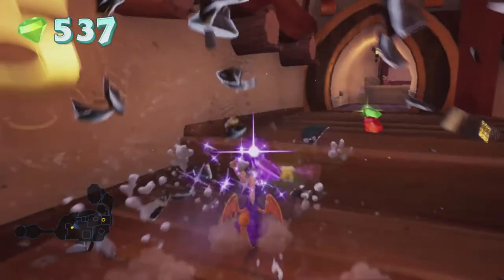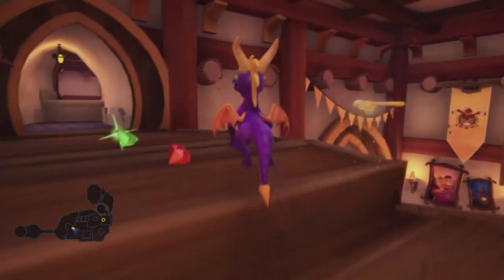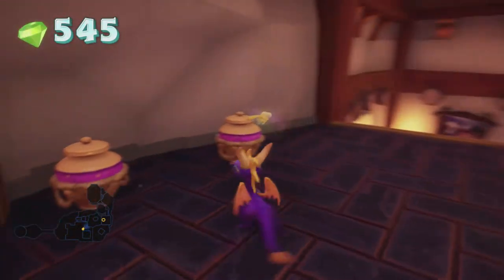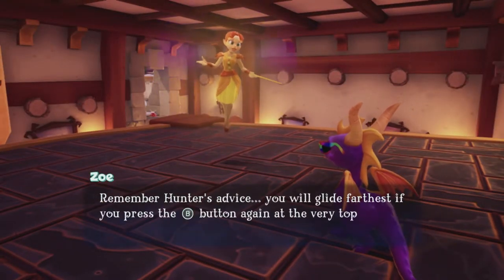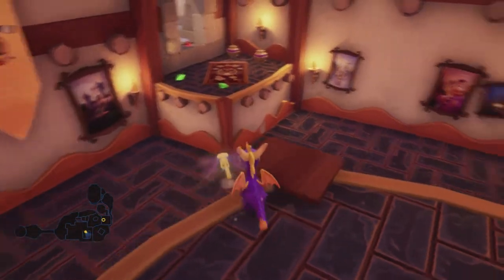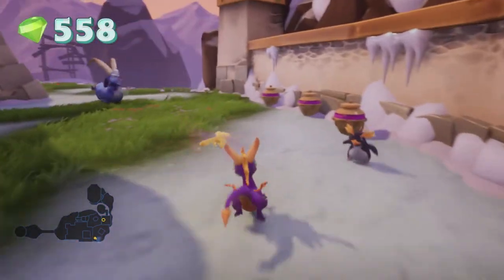Then we can head over here and smash these — my eye is itchy, why is my eye itchy? That's not pleasant. The lighting was a bit weird. Remember Hunter's advice: you will glide farthest if you press the jump button again at the very top of your jump. Yeah, I know. Oh yeah, I have to glide over there — that makes sense. Not too difficult really, especially with my pride shades on.